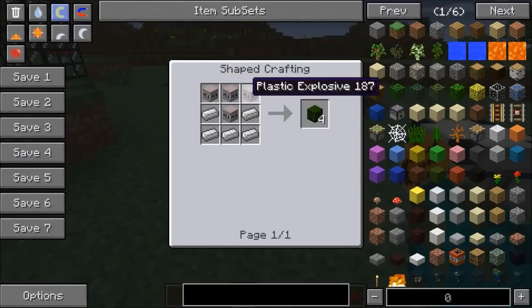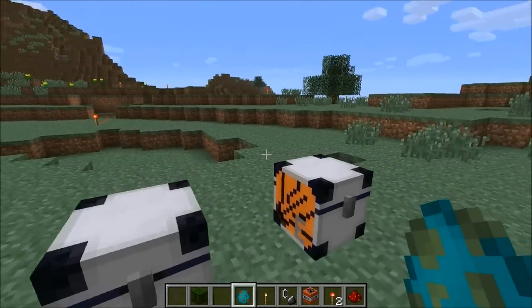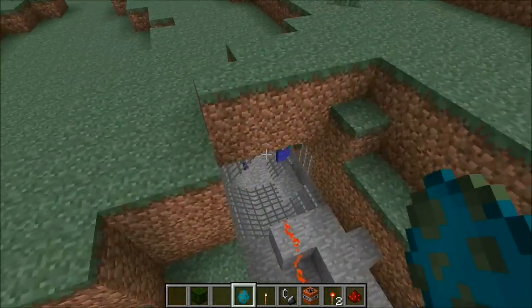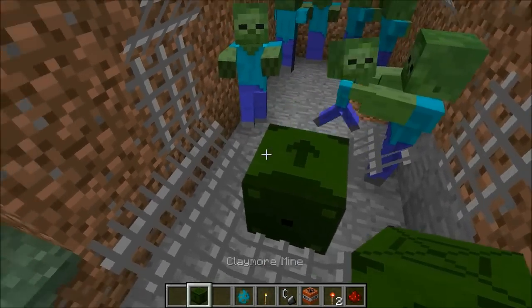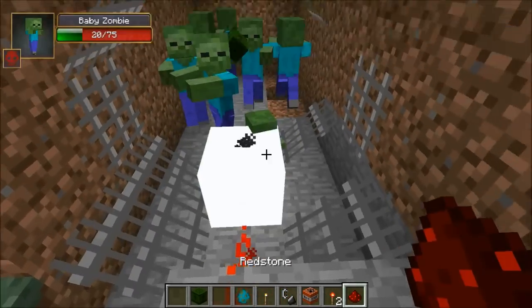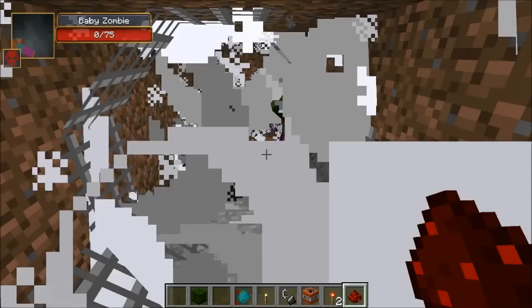The next item is the claymore mine. The recipe is a bunch of plastic explosives and also some iron ingots. This one actually kills mobs — so if you're mining and there are mobs all over the place, you can blow them up. It does not destroy any blocks. I spawned some zombies in. All you need to do is face it in the direction you want it to explode, and we are going to light this.